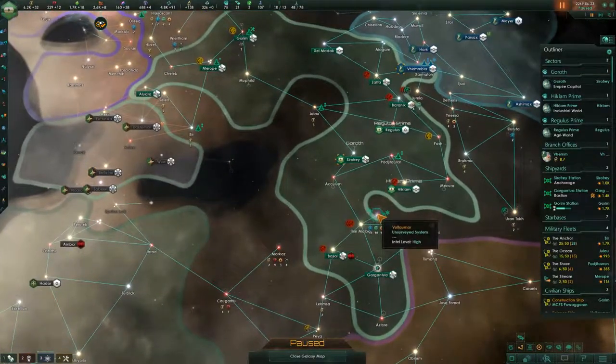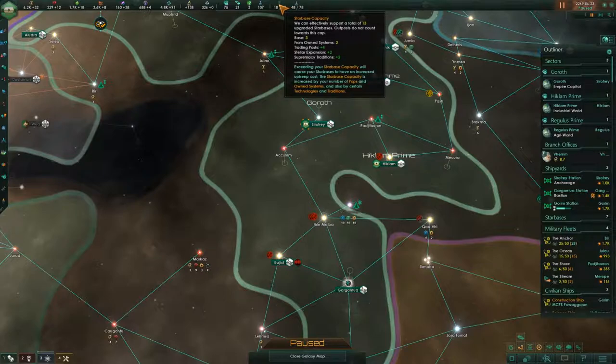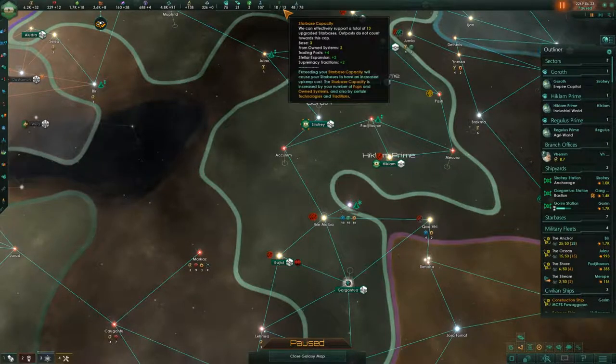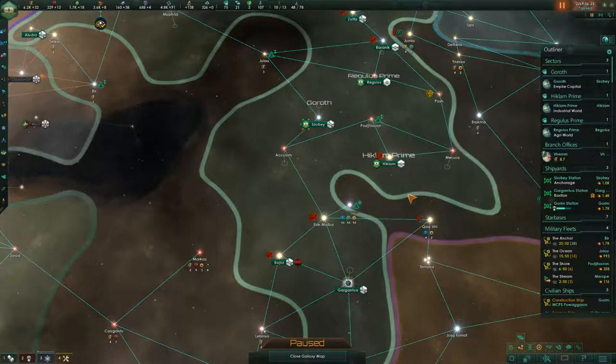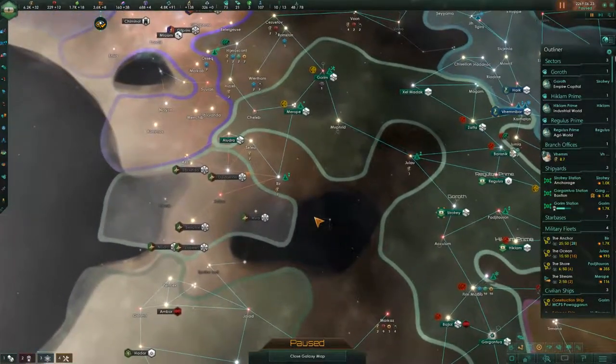We did get quite a good reward from exploring this. We may have to use our last outpost, although we do have a couple more star bases available. We may have to use an outpost here, even if that's going to take us over our admin cap, because this is a really good system. It'll be one we'll be able to take advantage of pretty easily.